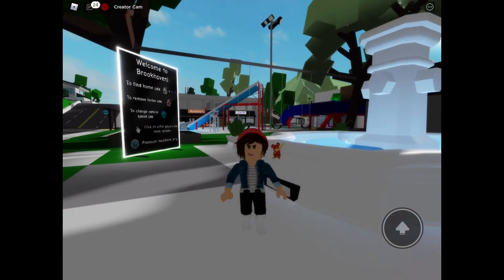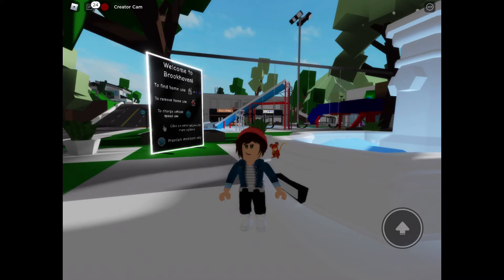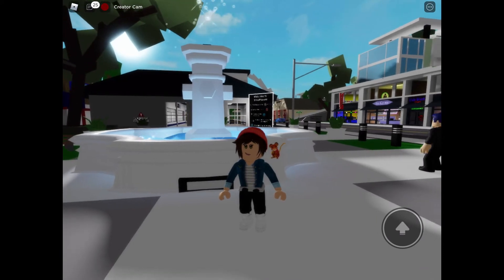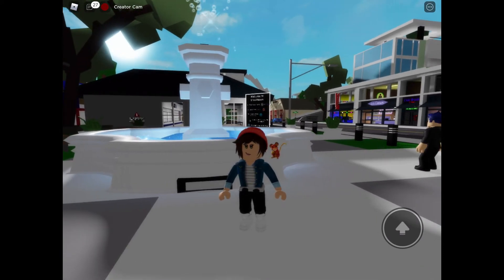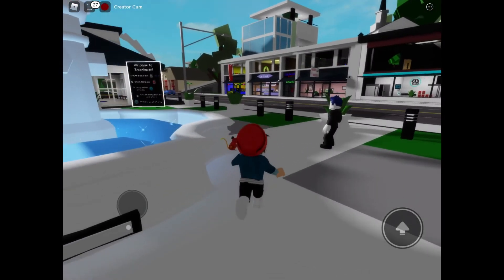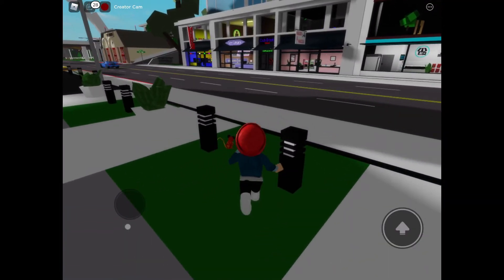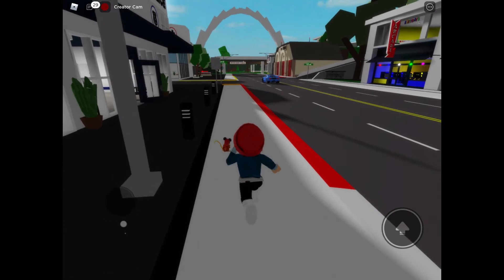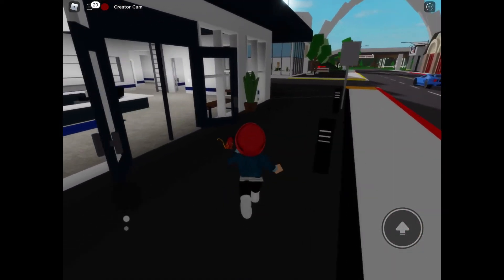In this video, the game has recently updated, so this video is about its updates only. In the updates, the city has been added with solar panels, new houses, and a Brookhaven Electric room. To enter that Brookhaven Electric room, you need a card and a password, and in this video I will tell you where you can get them.